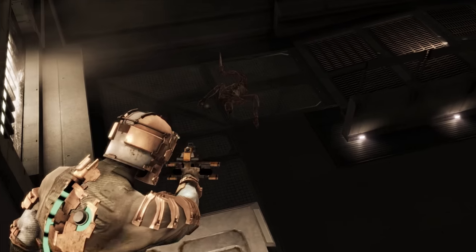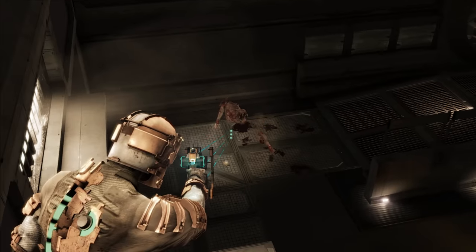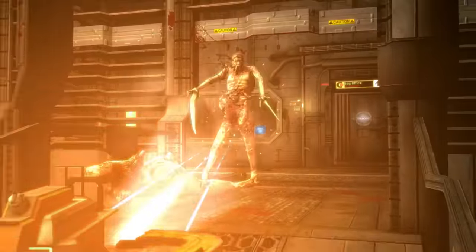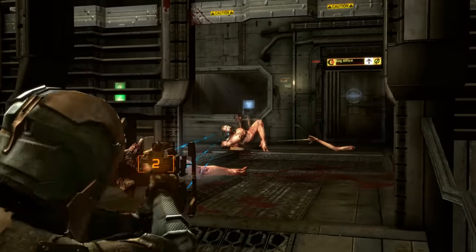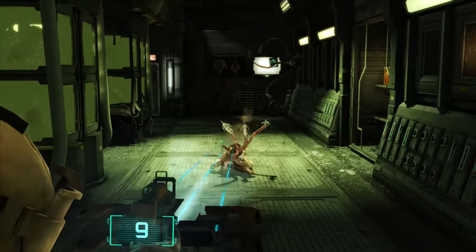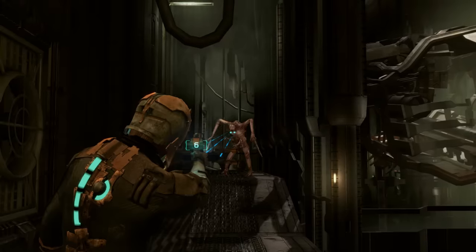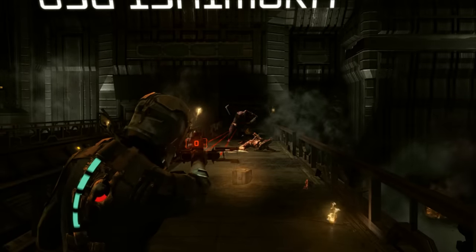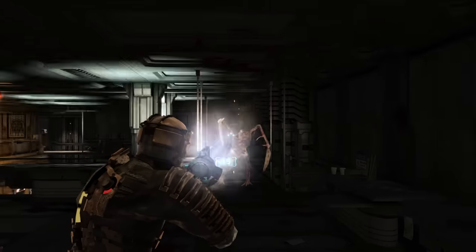Dead Space is a third-person shooter, first and foremost. But they change it up from most shooting games by not having you aim at the center of mass or the head — instead, you go for the limbs. These are necromorphs, not zombies. To put it simply, every single cell in this thing wants you dead. All the enemies have very dangling or kind of lanky limbs to aim at. Chopping off the head won't kill them — if anything, it just pisses them off.